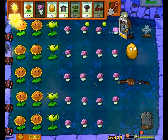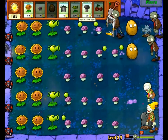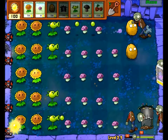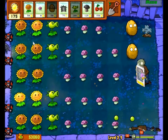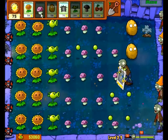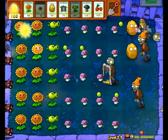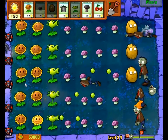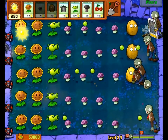Since I have enough sunflowers it doesn't really matter — I'll have 200 sun back no problem. You don't get to destroy the grave and you don't get gold, so you want to place the grave buster on a grave with no zombies on it. I just got really lucky with the last one, but I can afford to be lucky.